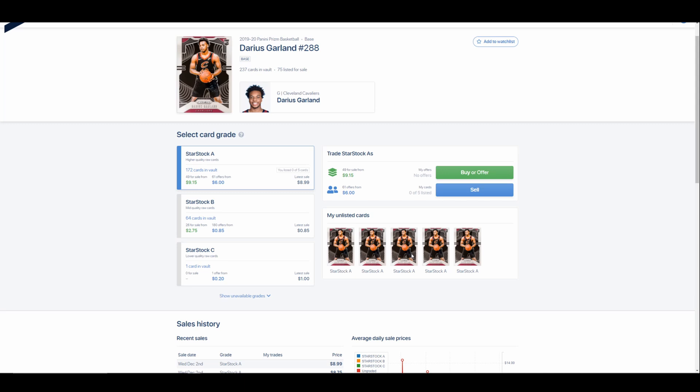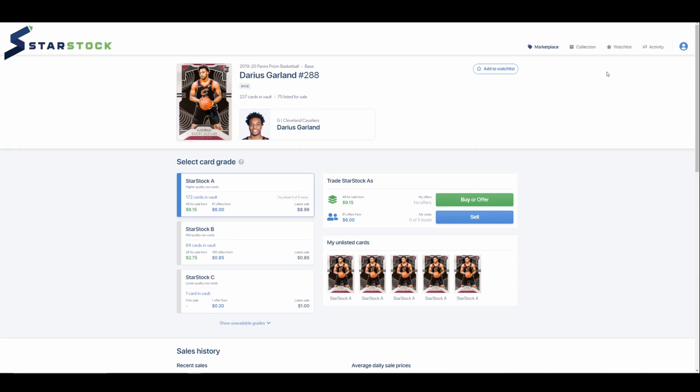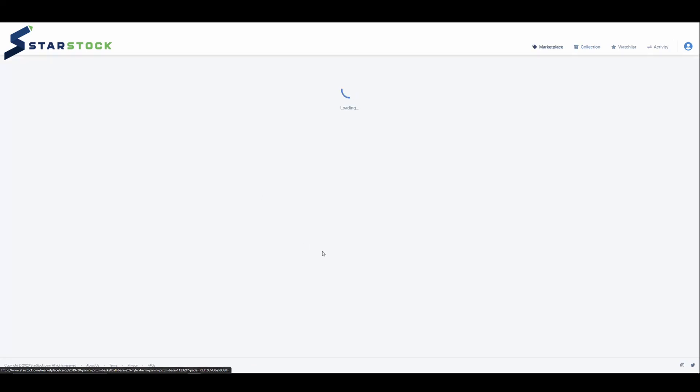I immediately turned $25 into about $75 or $100 within the matter of an hour. You don't have to deal with eBay returns — that's the perfect use case for StarStock. I've done some other flips, taken some losses too, but I've turned that initial $25 deposit from the summer into about $35 in my account, plus five StarStock-A Darius Garlands and a PSA 9 Tyler Hero.